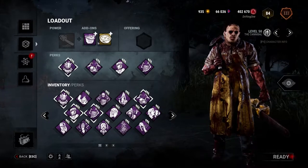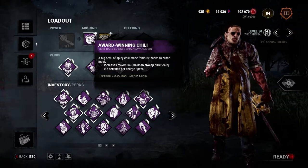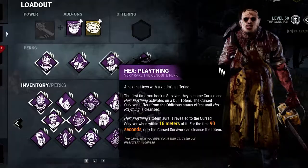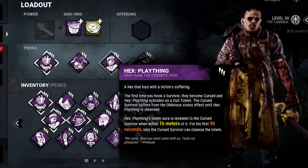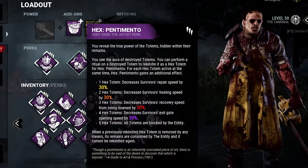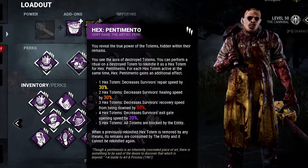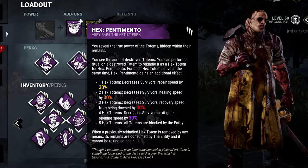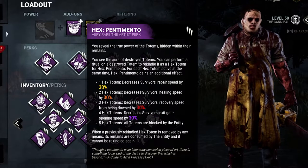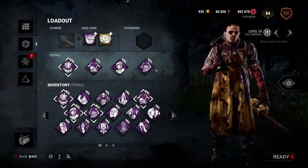The build works like this: you pick a killer that has either an ability to help shorten chases or has really high map mobility. As you start hooking survivors for the first time, Hex Plaything becomes active on different totems. As they go to cleanse them, you can then use Hex Pentimento to resurrect those totems and apply a decrease to repair speeds. The main thing I'm focused on is the first Hex — all you need is one Hex totem up to get a 30% decrease to survivors' repair speed. It feels disgusting.